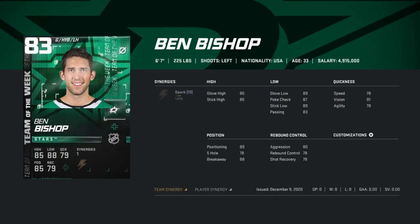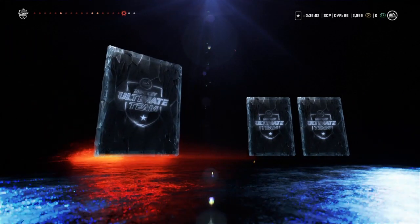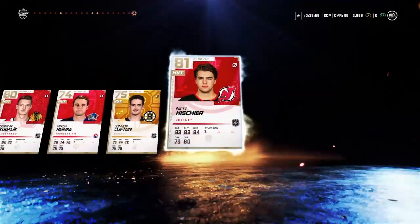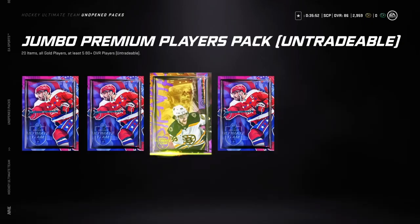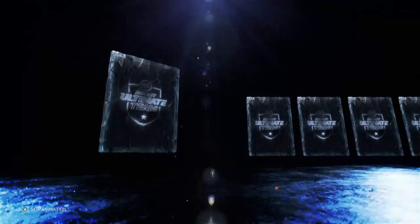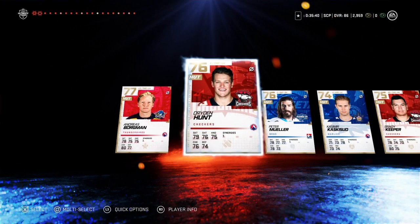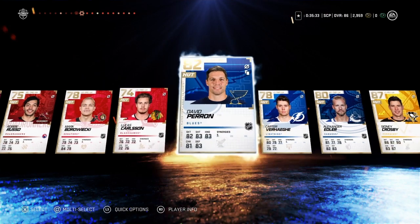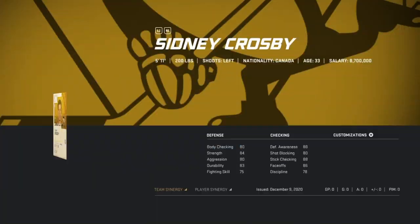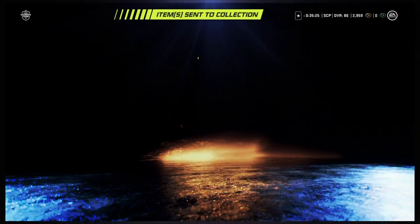Okay, we got the 83 Bishop — I hope he has low aggression, that's great. Maybe I'm gonna use him if I pull something with the distributor. He's outstanding and he has sparks. So we're gonna skip the next pack — we have a white dot. That's the first purple in my actual pack opening video in the past three weeks. Come on, let's be something good. It's Sidney Crosby — really not bad. Unfortunately it's 87 and untradeable, so he's not gonna make the team.